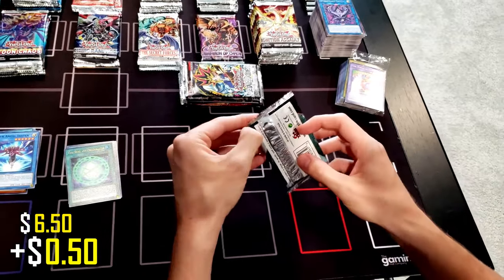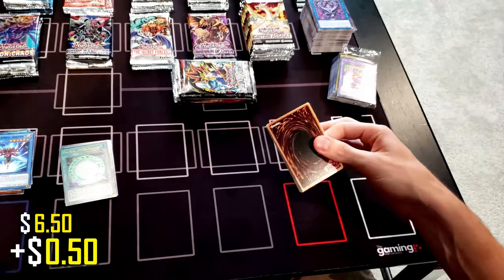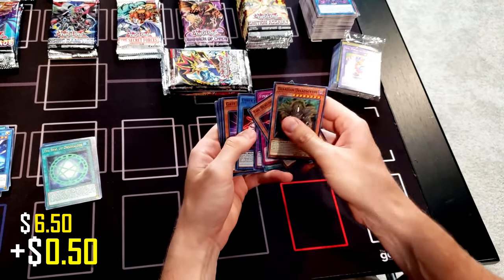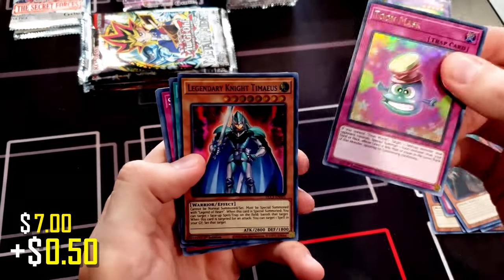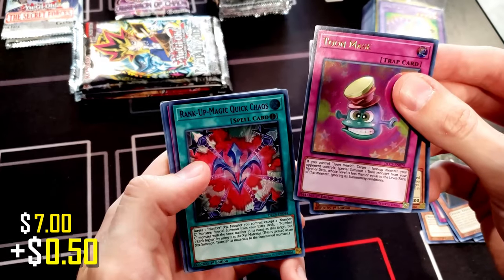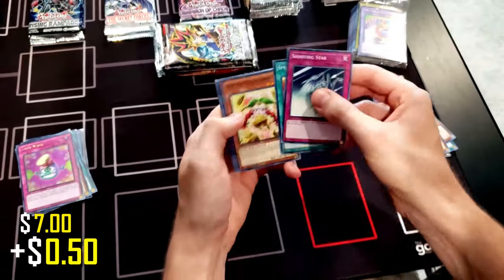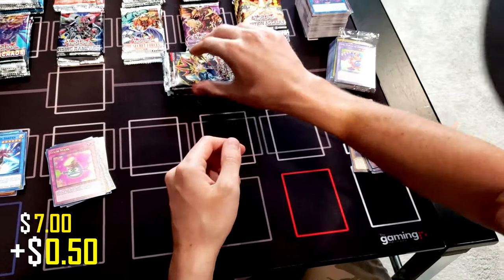We'll go back over the cards at the end of the video as well. We've got a lot of packs to open, so we're going to try not to waste a lot of your time today. From Dragons of Legend we got Tune Mask — very cool — Legendary Knight Timaeus, and Rank-Up Magic Quick Chaos — very cool. Also Red-Eyes Burn and Goddess Bow.